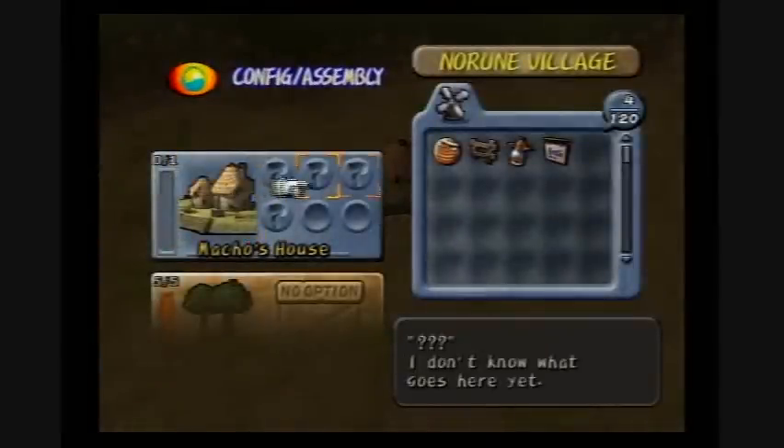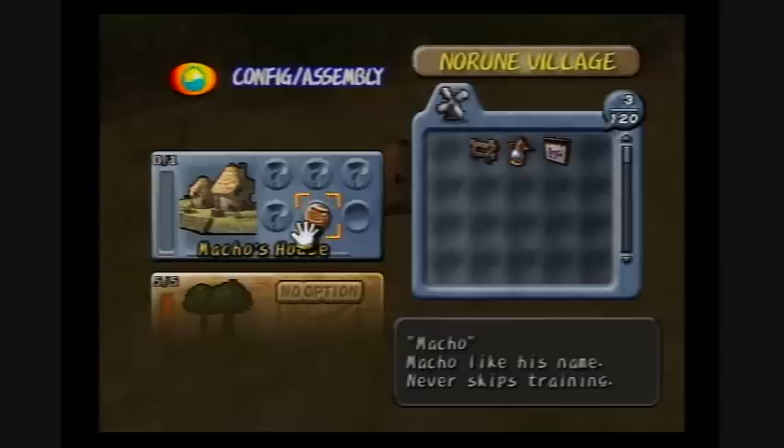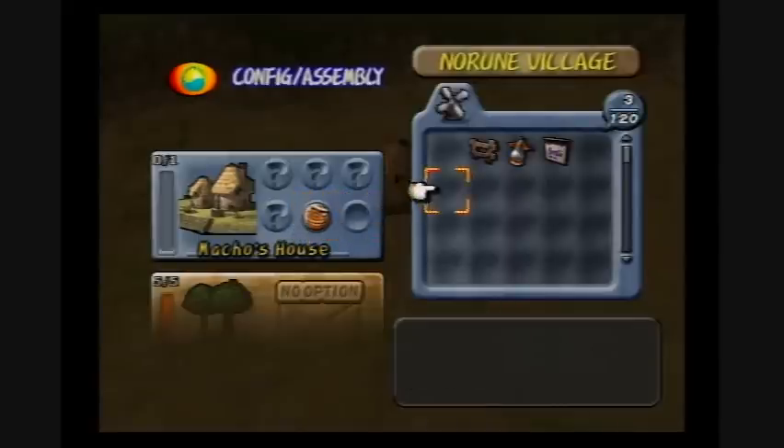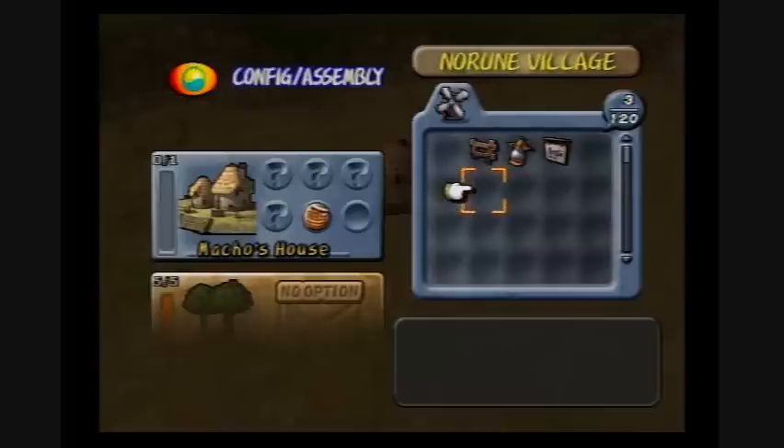It's a little lonely, so let's put Macho in his house. This kind of works like a very, very easy jigsaw puzzle. If you have things that go into a house, you simply put them in. If you examine something, it'll tell you what kind of thing it is and give you a little bit of a hint. But there's not really too much, because you can just randomly put things inside something until it works.